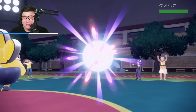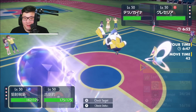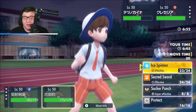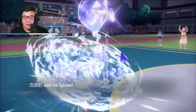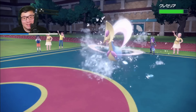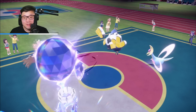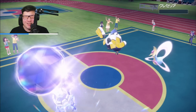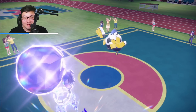Did they not bring Heatran? There's no way they didn't bring Heatran. Cresselia comes in — maybe they have Heatran in the back. I'm just gonna Spirit Shackle and Ice Spinner. I'm not scared of the Iron Hands at all, just gonna double up the Cresselia. If they ally switch, so be it. Are they really just letting me get this Ice Spinner plus Spirit Shackle? They're not Tera-ing at all. Spirit Shackle into the Cresselia — goodbye, Cresselia.